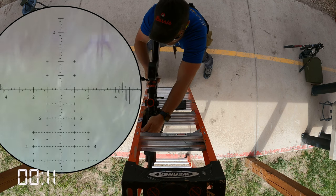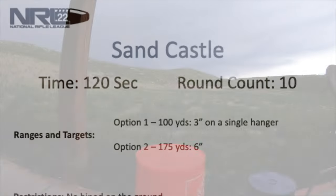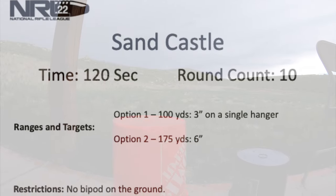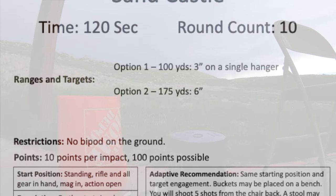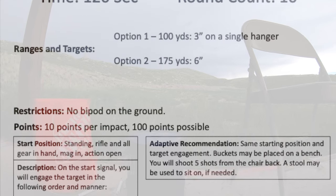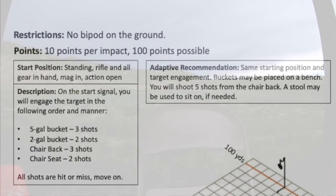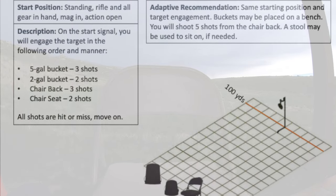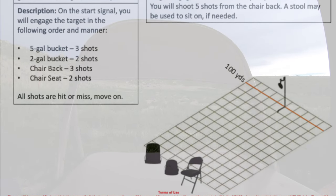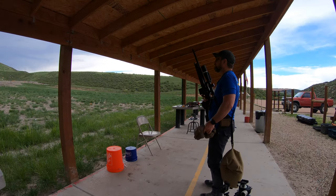Next up for June we have 'Sandcastles.' We have a three inch at 100 yards. We're going to start standing, rifle and all gear in hand, mag in action, open. On the start signal we will engage the target in the following order: five-gallon bucket three shots, two-gallon bucket two shots, back of the chair three shots, seat of the chair two shots. All shots are hit or miss, move on. Restriction: no bipods may touch the ground.